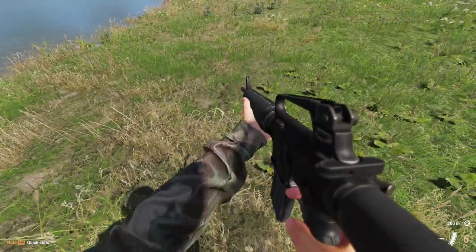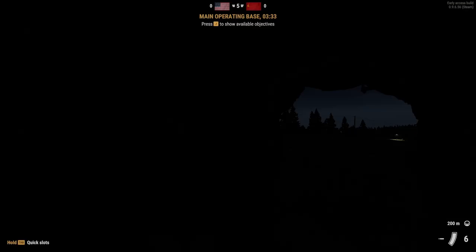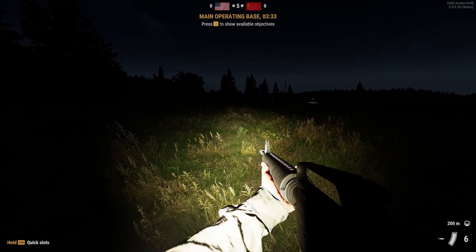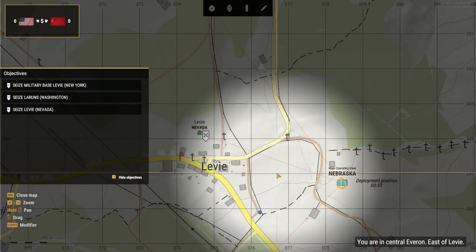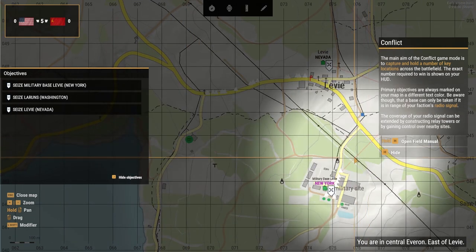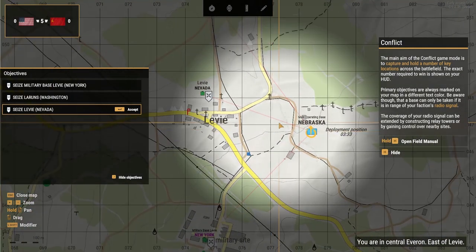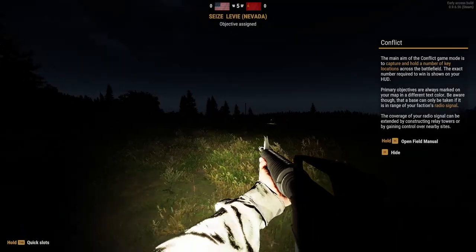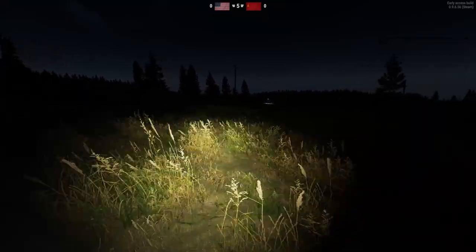But these are tiny changes compared to the massive changes that have arrived to Conflict. Conflict has been greatly changed with a new victory condition based on points, new supply systems, and new logistical importance. They also updated the tutorial to better convey these changes. Supplies now have far more usage, as several activities will now require them, including respawning on conflict bases, requesting vehicles, and spawning defenders from barracks.